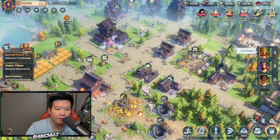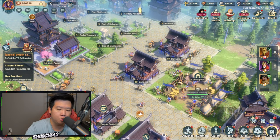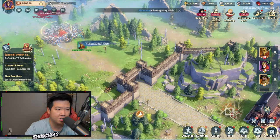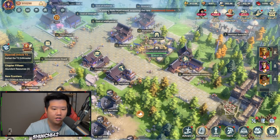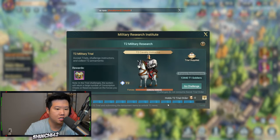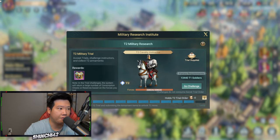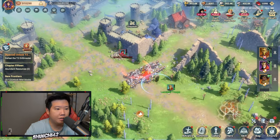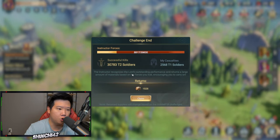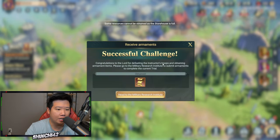In this game you have an army that is constantly being built — it's free to keep making. You don't have to spend any resources or any speed-ups. There we go, as we try to defeat that. If you do not succeed on defeating the instructor initially, it will stay there and you can come back and defeat it.